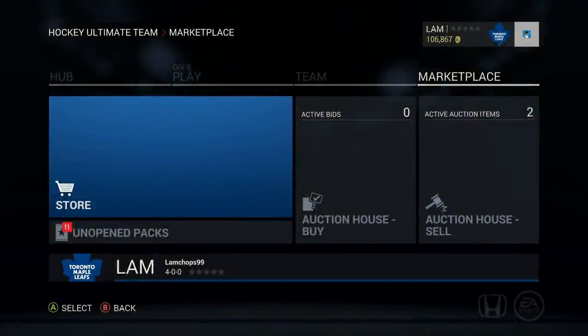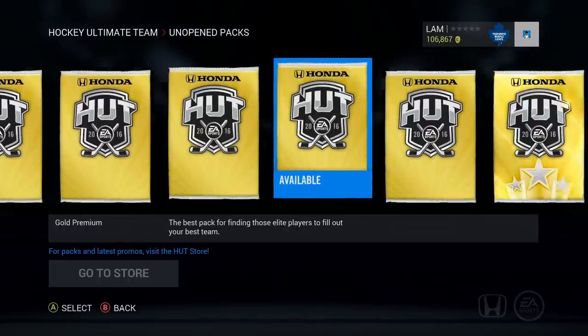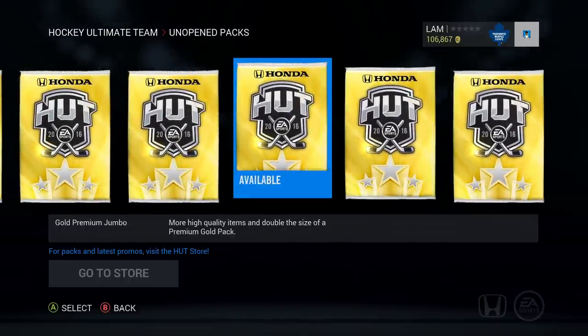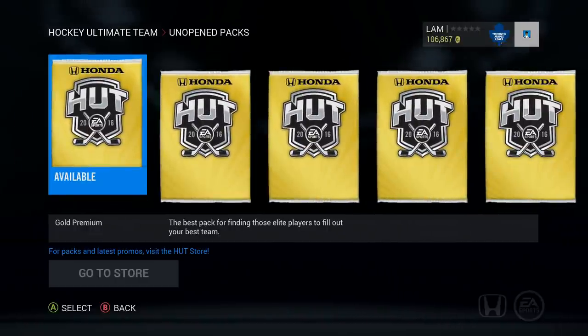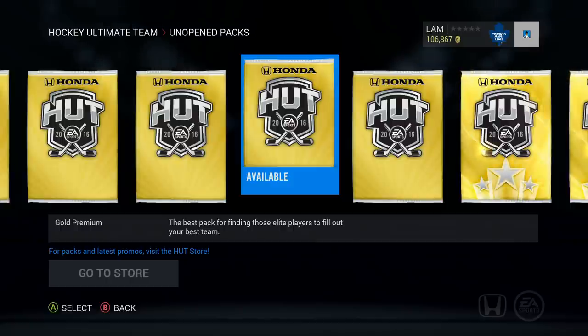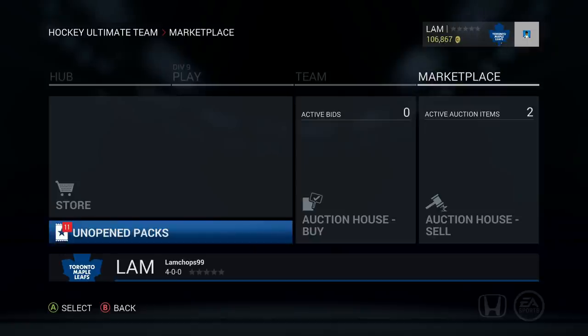Hey, what's up guys, welcome back to another video. Today we're gonna be opening up some more packs. I decided to go into the market and buy some 17,500 packs as well as some 8,750s, totaling just about 150,000 coins worth of packs. We got six premium jumbos that should add up to about 105k, as well as five 8,750s which should add up to about 43,750.